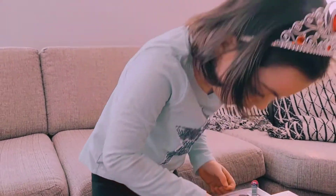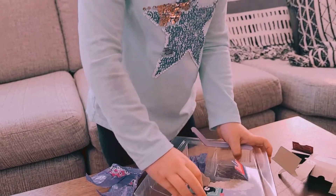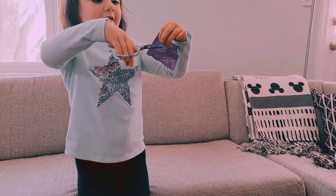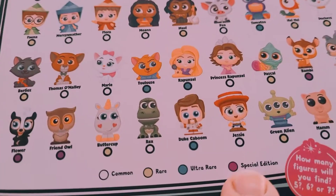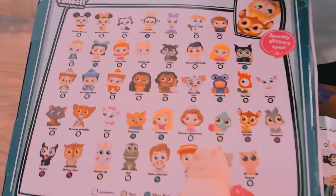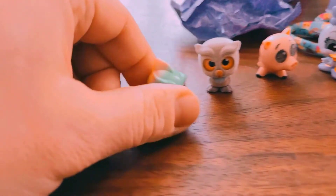Oh, is that one stuck? Maybe you can... Oh, I know. Let's see. You're going to just rip the front off. That's one way to do it, there you go. Whatever it takes to get inside. We got two more. Oh, I'm hoping for an ultra rare. Ultra rare means that it's really hard to find. Ultra rare is the blue one. Actually, blue is the ultra rare and the reds are the special edition. This is my favorite one! Who is it? Pascal! Let's see, where's Pascal? He is a rare. Cool.